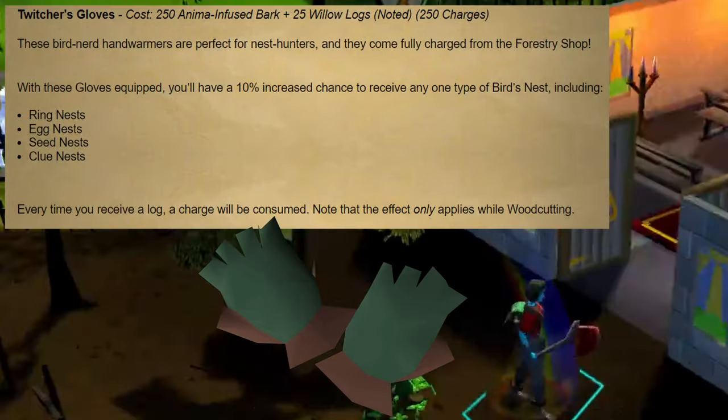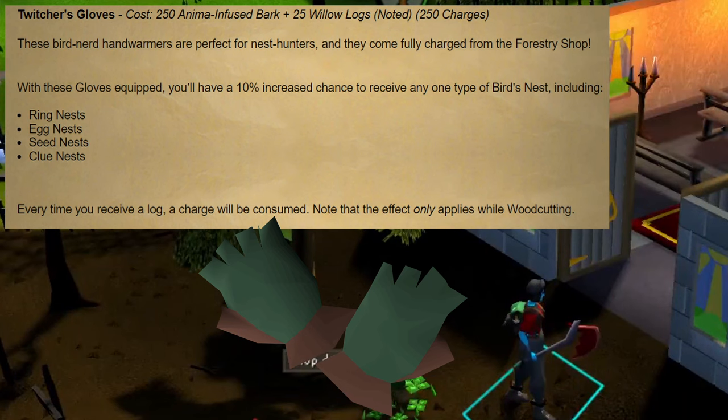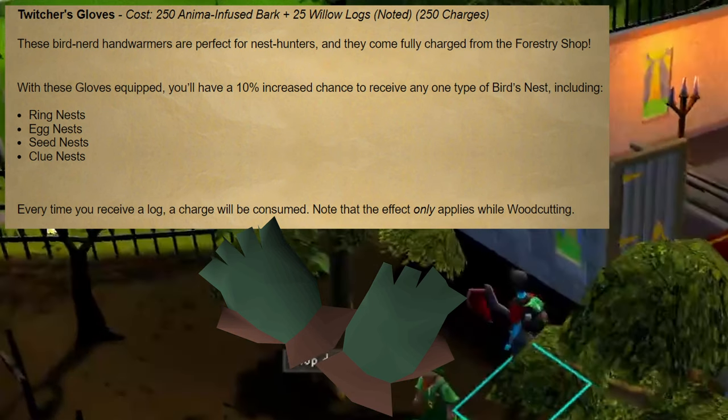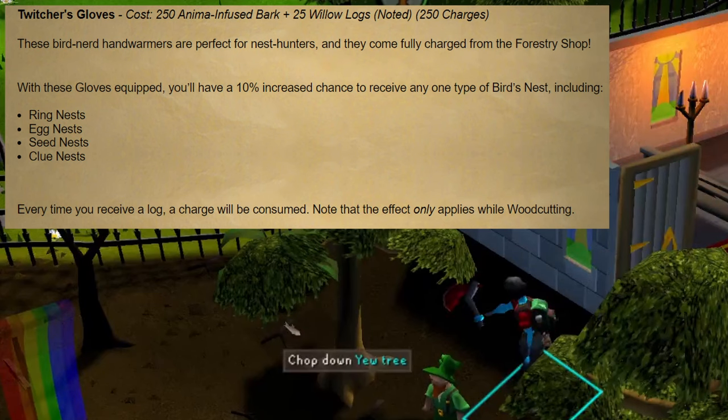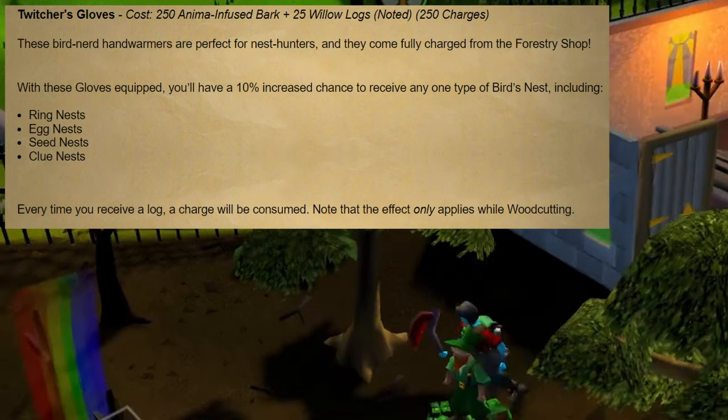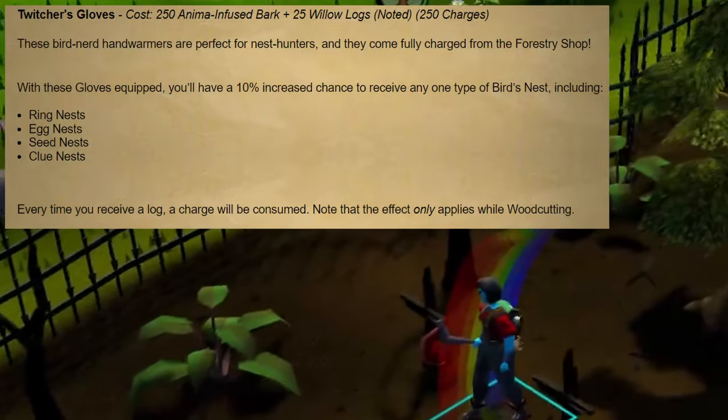Next up is Twitcher's Gloves, which come with 250 charges and are priced at 250 anima infused bark and 25 noted willow logs. When wearing these gloves, you'll have an extra 10% chance of getting any kind of bird's nest each time you receive a log. This includes ring, egg, seed, and clue nests. These gloves only work while woodcutting and will lose one charge for every log that you receive.